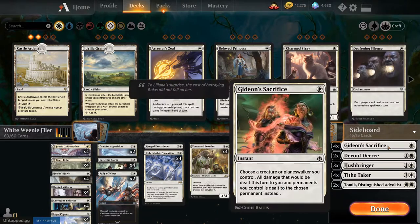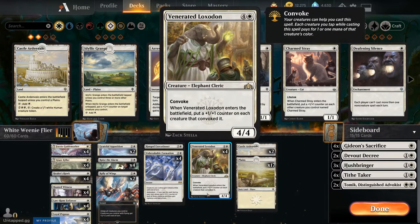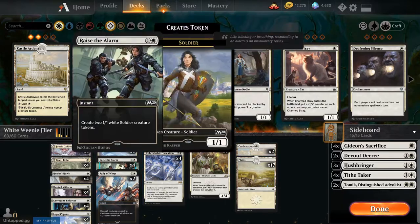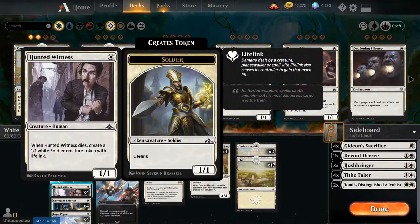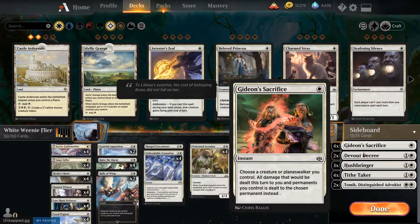For the sideboard, we have some pretty awesome cards in my opinion. Gideon's Sacrifice — it's a one-CMC instant, which is amazing. All the damage you would take on that entire turn to either your face or a permanent you control is instead dealt to the chosen permanent. So you could throw all the damage from, say, an Embercleave Regisaur onto your Hunted Witness. That is an incredible sacrifice — very good.